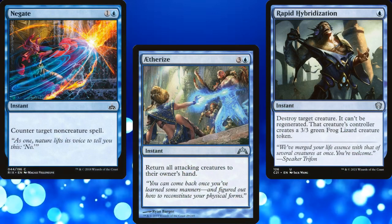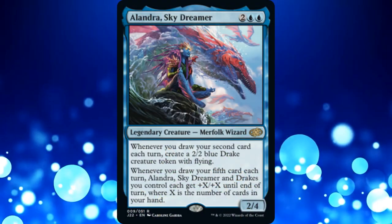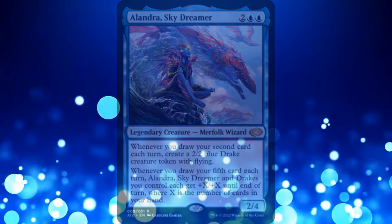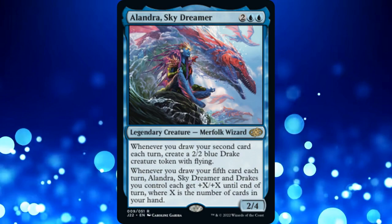This deck isn't oppressive — it's not mean to play against. I know that technically our deck is over $100 at the moment, but that's because Alondra is pre-ordering for $20 at the time of recording. I'm sure she'll drop down to a reasonable $5 or so, depending on how widely opened Jumpstart 2022 ends up being. It's a fun, casual deck with room for upgrades.